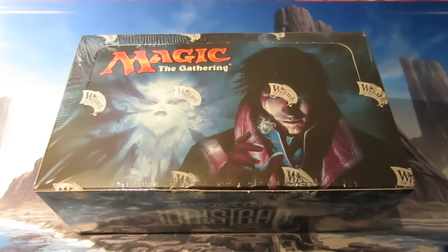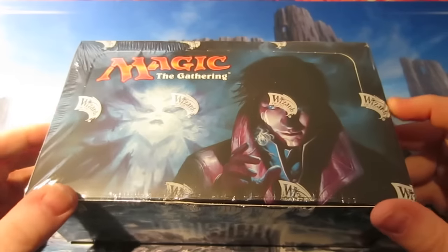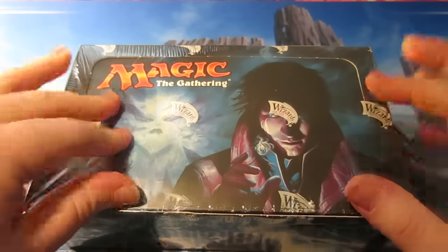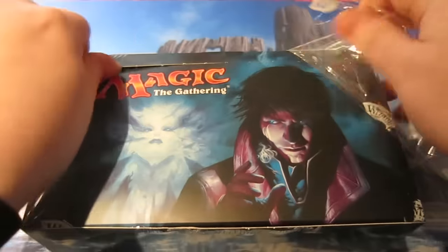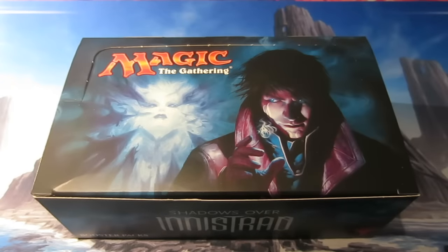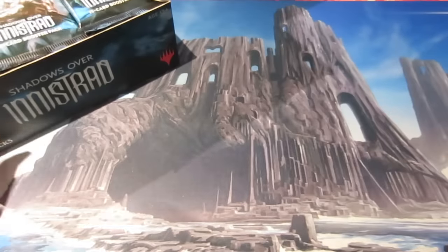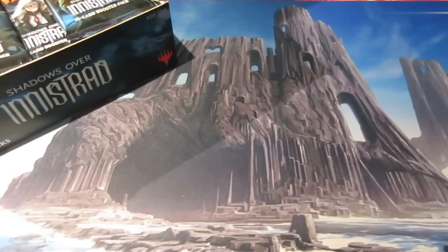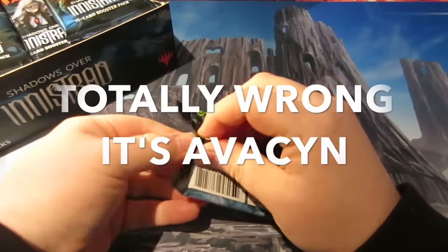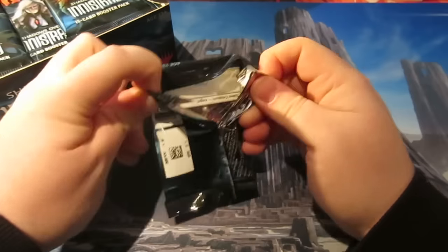Hey guys, it's Matt from Total MTG here and today we are gonna crack open a Shadows over Innistrad booster box. It's Pro Tour Shadows over Innistrad weekend. Been watching all the gameplay today and my box has just arrived so let's not hang around. Let's crack it and let's hope we pull some lovely money cards. The most expensive card in the set at the moment is Sorin, so I definitely wouldn't mind another one. For me personally I'd like to pull the Jace, just because I love Jace Planeswalkers.